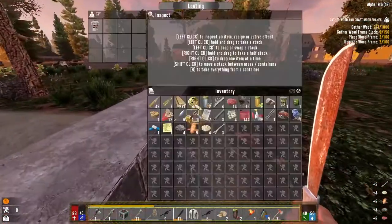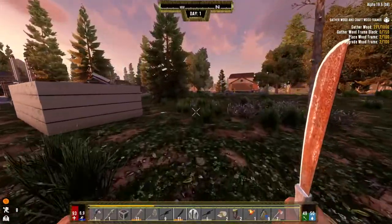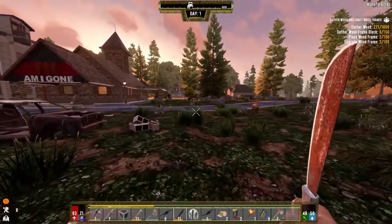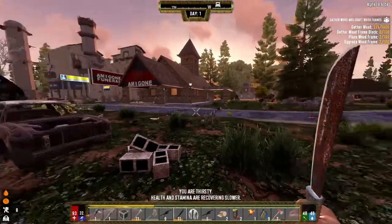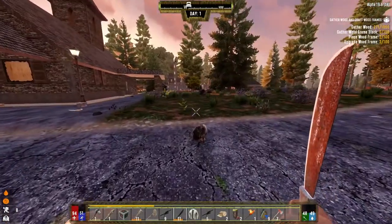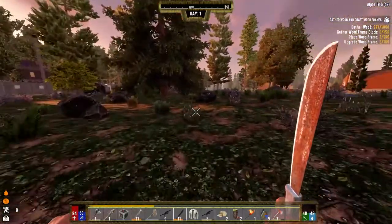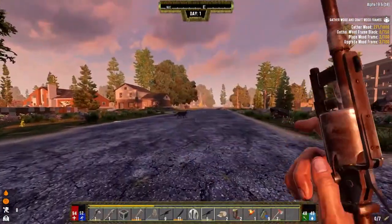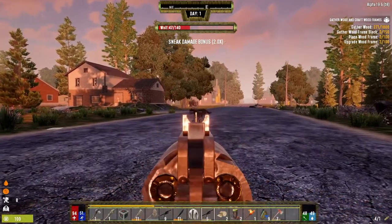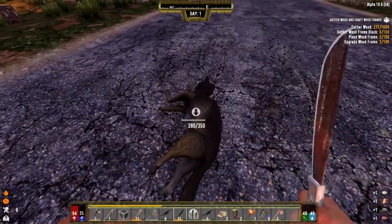Alright, that's probably enough exploring. It's getting late. During the night it's scary, first of all, to go out. In this biome it's not as bad, but if you go into the burnt biomes and the wasteland, bad things start coming out — it gets really scary. Got another wolf here — let's see if we can take him out with a headshot. Nice. Got a good amount of meat early on.